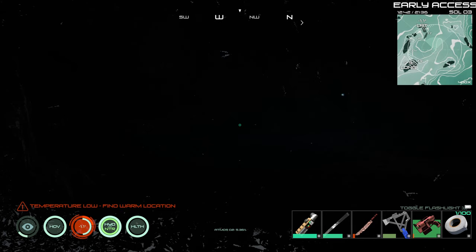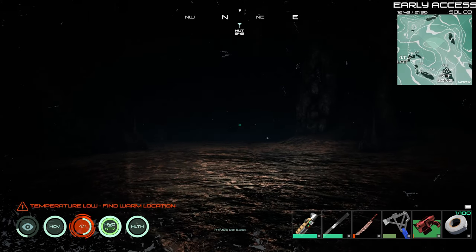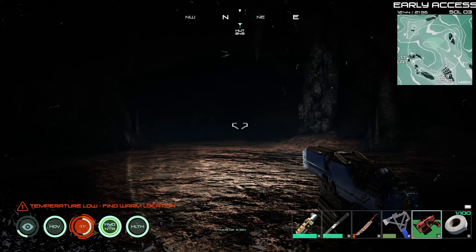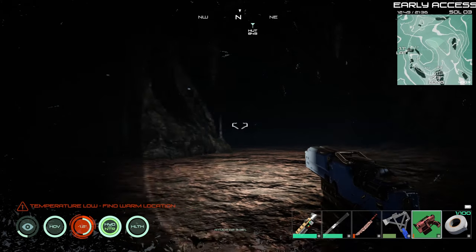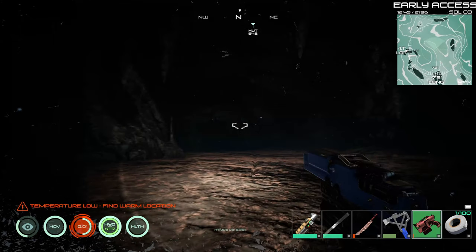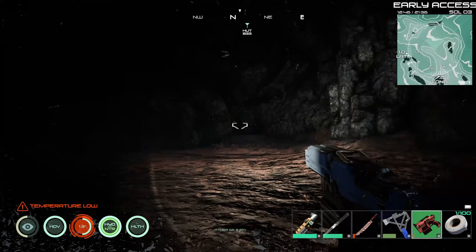We've got a gun this time, so we should be able to defend ourselves. Let's throw on our flashlight here and bust out the weapon. Make sure we got it reloaded. This will be interesting. I've not been in a cave since the update, so this will be cool. Hopefully there's a lot of stuff in here for us.